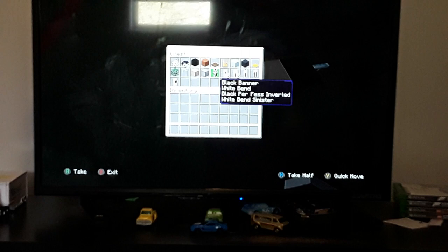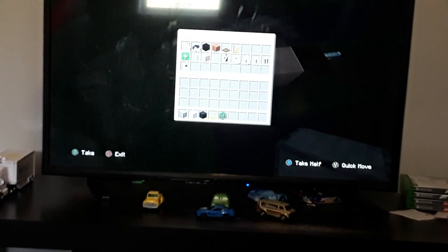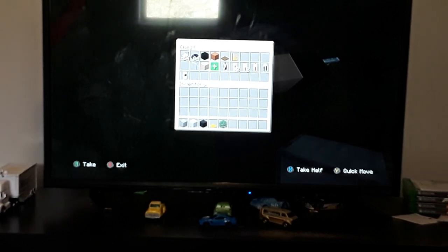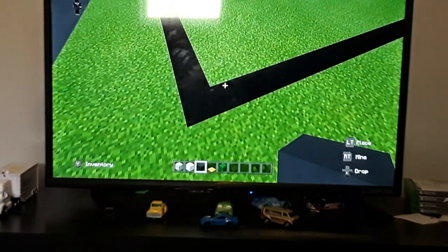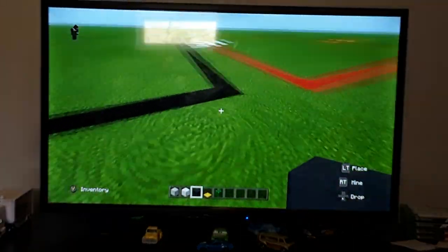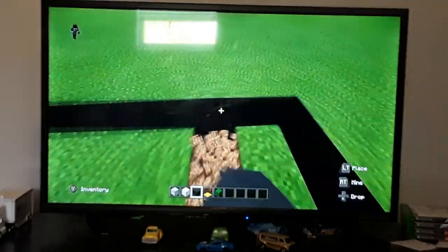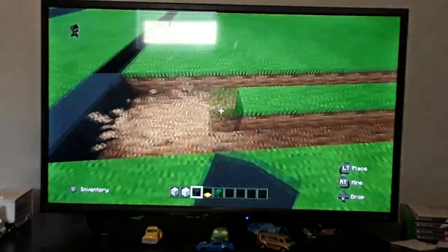We're going to make the drive-through and the parking lot first. Materials needed: smooth stone, gray and white concrete, yellow carpet, and leaves. Come over to the left side of your grid and knock out three blocks on either side of the grid, then extend those three blocks all the way to the end. Do the same on the other side and then around the back.